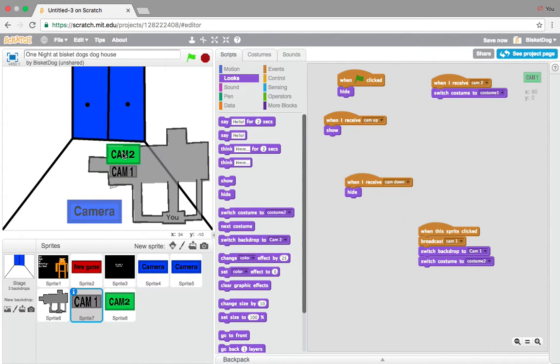That's actually how to do the cameras. If you want to do more cameras, what you need to do is just duplicate the code, and then each time put whatever camera it is - broadcast cam 3, which is your next one. Then make it on your backdrop so it shows that it is cam 3, call it cam 3, switch backdrop to cam 3, switch costume to costume 2. Very easy stuff.